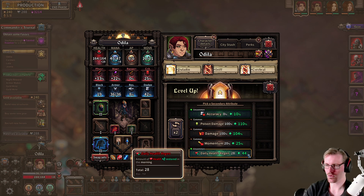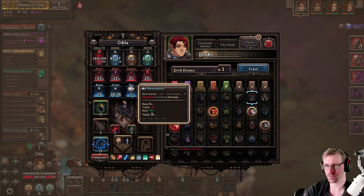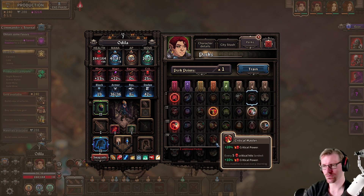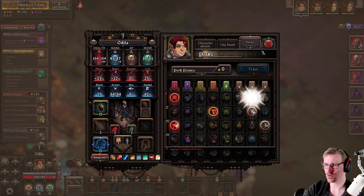She doesn't have vampirism, so I think daily health regen would be nice on her even though she doesn't even have coagulation, which I could get for her. Maybe that's the right choice then — 48 extra armor is quite a bit. She's got some nice defensive stats but she does all the damage she needs to do. She's got mostly all the movement she needs too. I think the coagulation is the right choice.